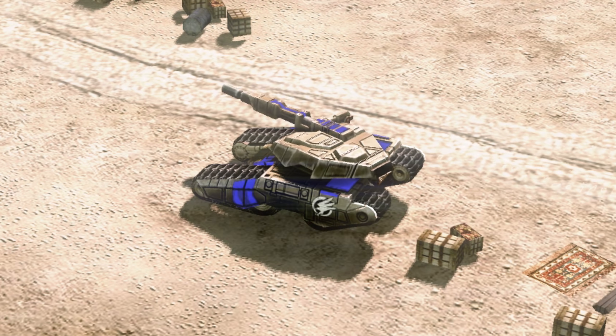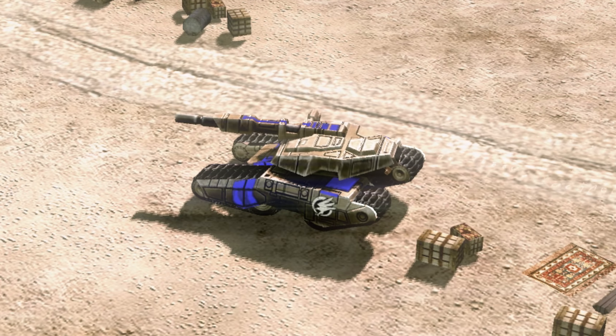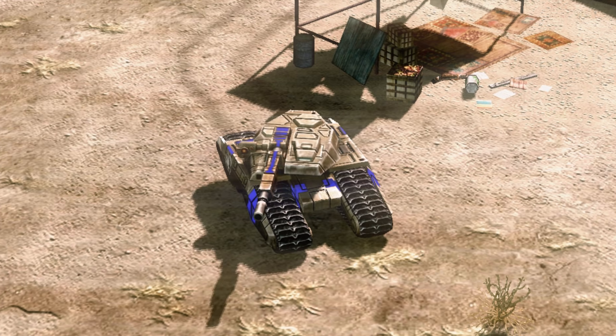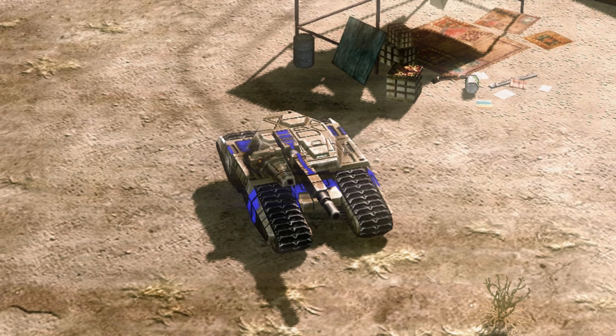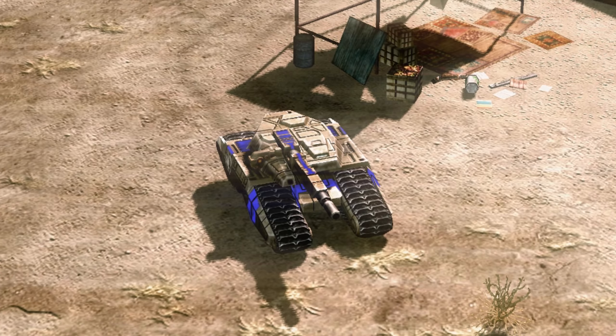A big problem for the Predator is that it has no machine guns. That's obviously bad for if you need to engage infantry, but it's also really frustrating because the thing next to the main gun looks like it should hold a machine gun or a cannon. Now let's talk about the crew. I don't see any space for the driver in the hull. It could be like the MBT-70, but I only see one cupola and that's likely for the commander. Also, the MBT-70 setup presents its own problems, mostly nausea for the driver.